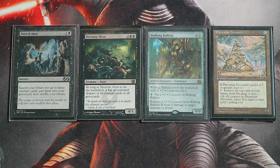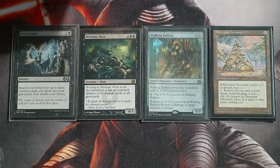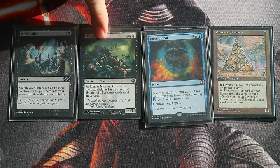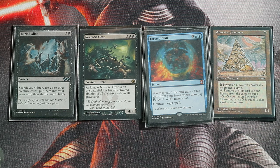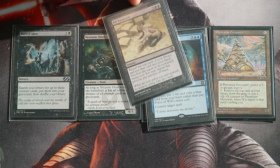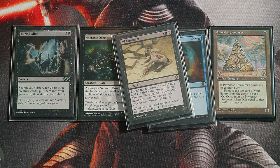This means we have a deck construction demand to make this combo function. For four opponents, you need to reach 120 +1/+1 counters, so your deck needs to contain a high overall CMC. Force of Will is a great example — a five-mana cost card that gives you five +1/+1 counters on your Necrotic Ooze, and you can still cast it without paying mana.